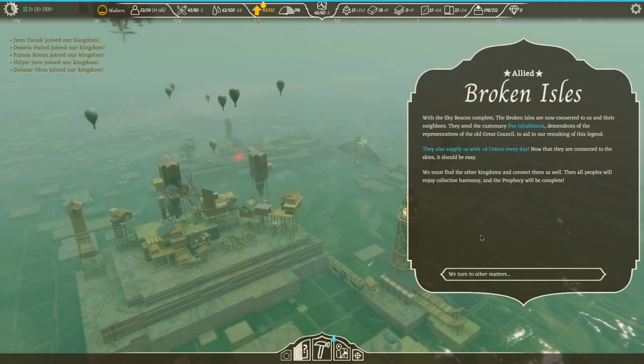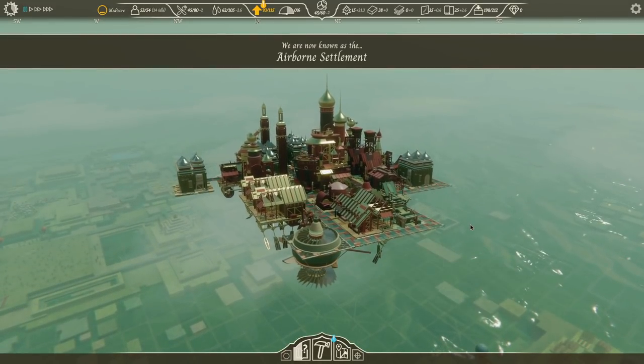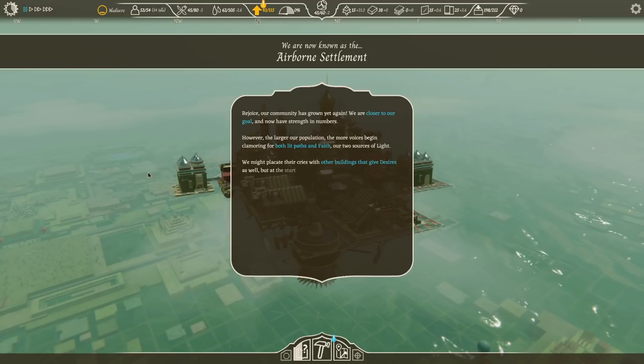Sky beacon complete. Broken Isles are now connected to us and their neighbors. They send customary five inhabitants — descendants of representatives of the Great Council — to aid in our remaking of this legend. It also supplies us six cotton every day. Now that they're connected to the skies, we must find the other kingdoms as well. I'm now the Airborne Settlement. Our community has grown yet again — we are closer to our goal. We now have strength in numbers. However, the larger population has voices clamoring for both lit paths and faith, our two sources of light.